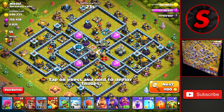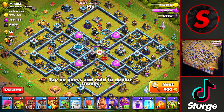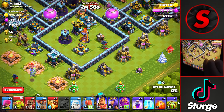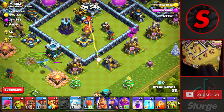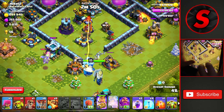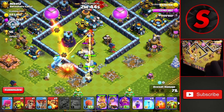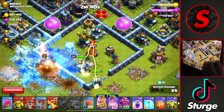Starting off with our first attack, which is this Town Hall 13 where 56 trophies are on offer to start off the day. We're going to head down to the bottom and start off with our baby dragon to create the pathing for our heroes. We'll drop a goblin on this collector, then wall break into the base to allow our heroes to head up into the inferno tower expo and scattershot compartment. We need that archer tower to go down to allow our heroes to path into this compartment, and they will — so we'll head up towards that scattershot.